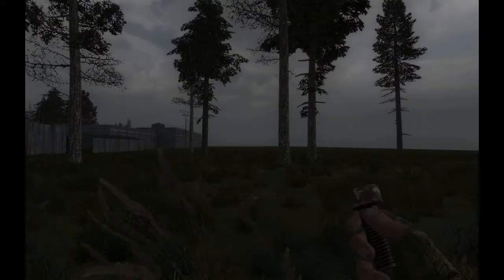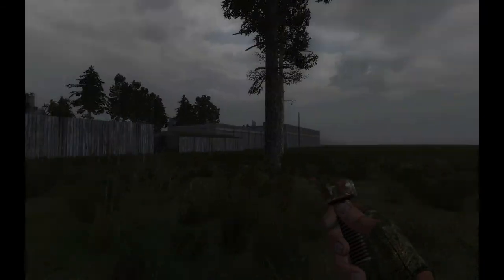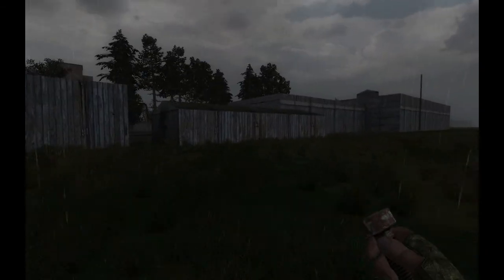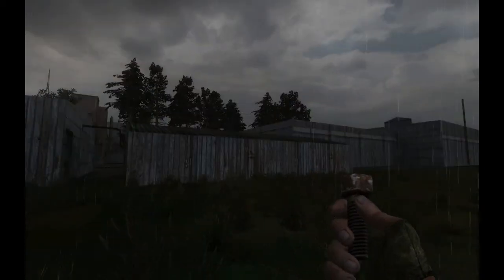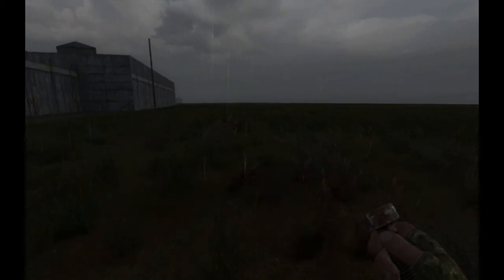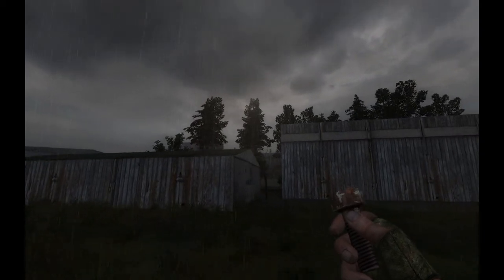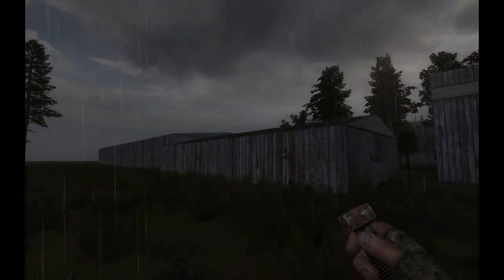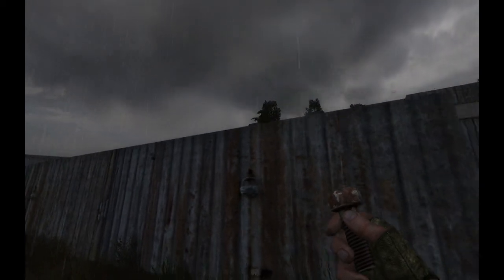Now we've made it to the western edge of the world, and I kind of like this behind-the-shed area here as well. I have my favorite corners everywhere. What I found surprising was how many buildings actually have properly rendered backsides — it's like they were prepared for guests. Also somewhat rendered padlocks.